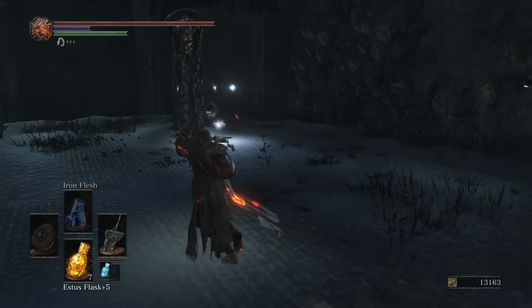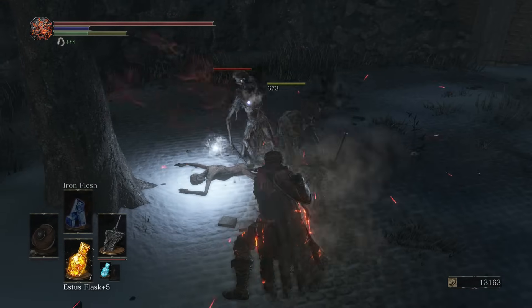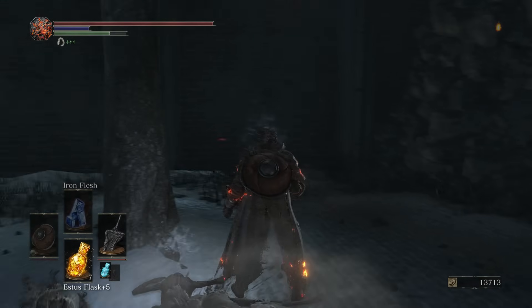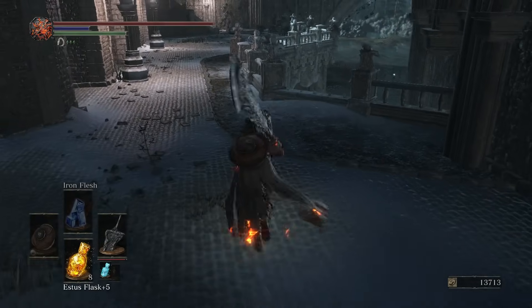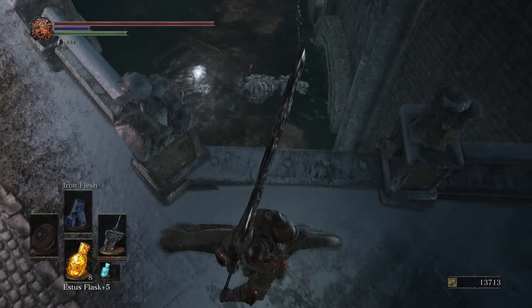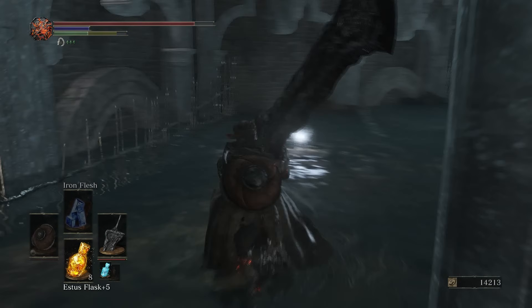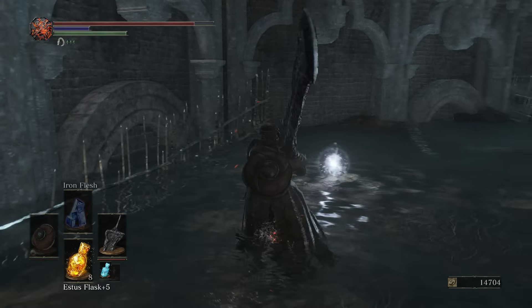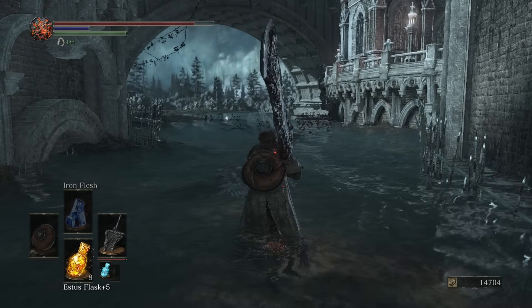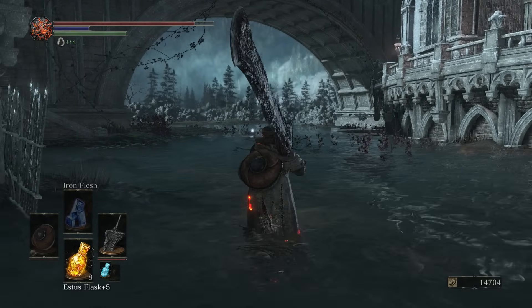Over here we have the caster witch. We'll pick up our blood gem. From here we're going to go on down — you can see that thing. I call them Meowmers; I don't know what they're actually supposed to be called. You can kind of hear it — it sounds like a cat in heat. Really odd enemy. We've got that blood gem drop off the Meowmer.